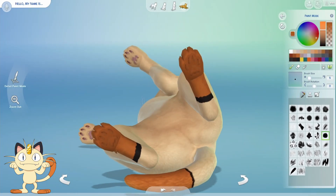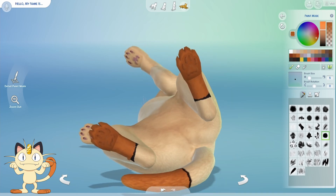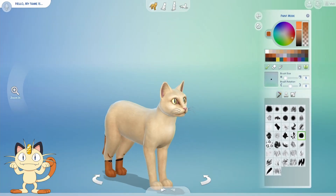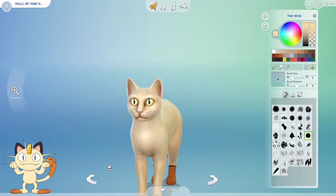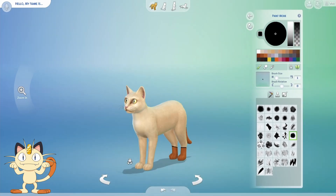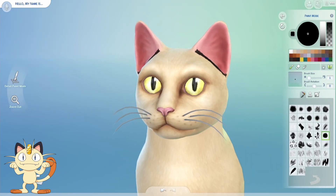I like to try and add a mouth even though it doesn't work how a mouth should. I just think it makes them look cooler when they don't open their mouth, because when they do it just looks weird — especially when I do the ones that have the mouth on the neck area, like their mouth is open. You'll see that with Persian.